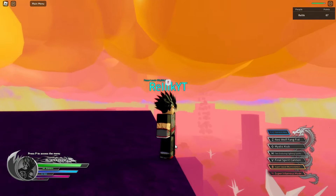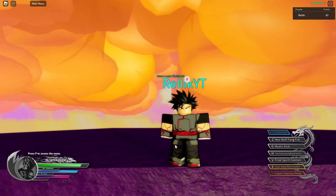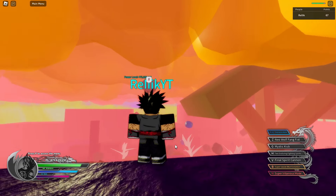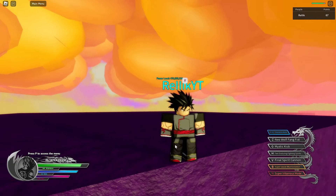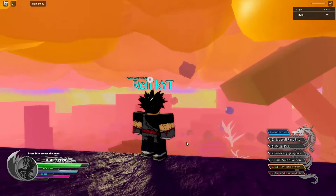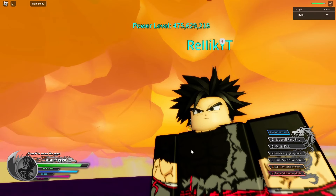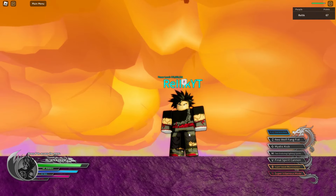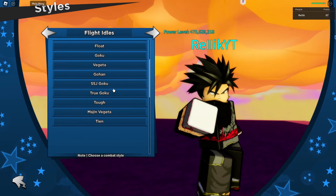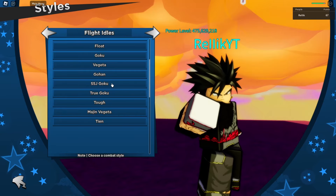Next we have the Unique GI — this is just amazing. It's kind of like a Kai outfit mixed with a GI, which is actually really cool. Then we have the Unique GI damaged version, which is just peak — absolutely peak. We've got the compression underneath, the torn Kai uniform with the belt. It's so nice.